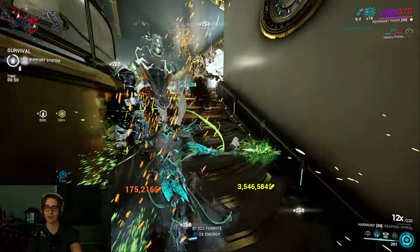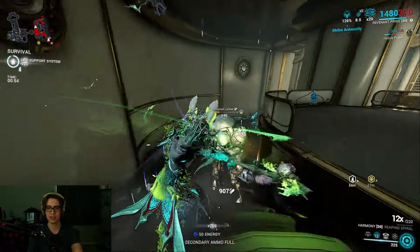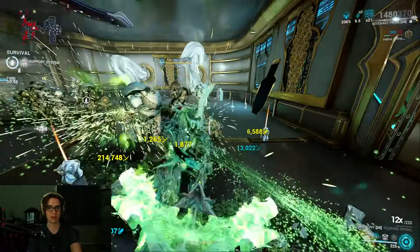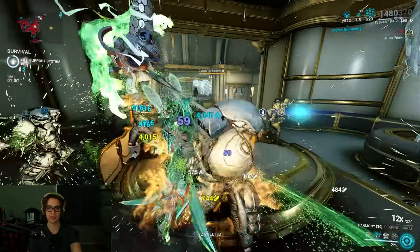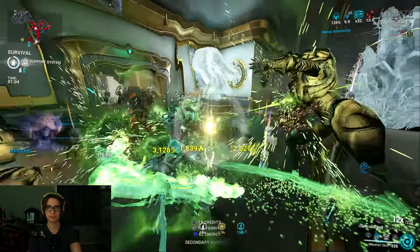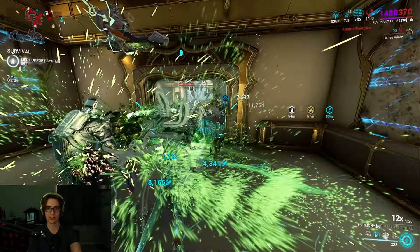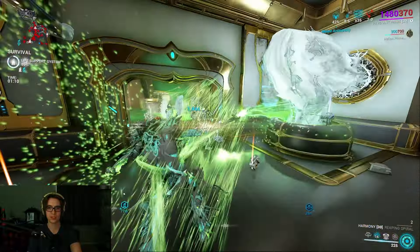You're gonna do millions of damage off any of these — yellow crit for 3.5 million. You'll do a ton of damage as long as you build up some statuses. 4 million, right? As long as you build up enough statuses — like Toxin and Heat — you'll do okay.